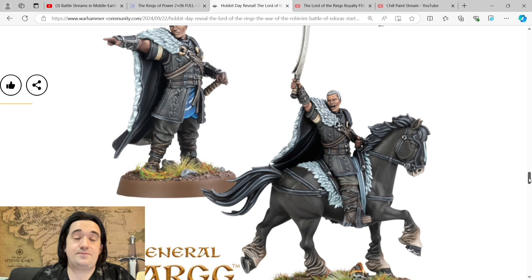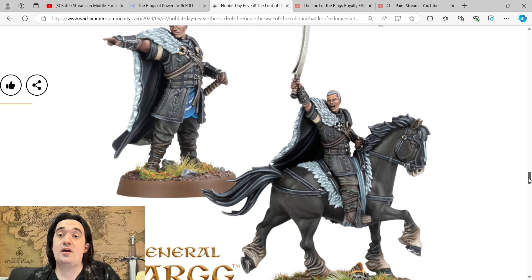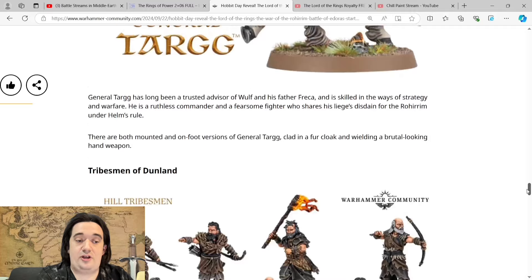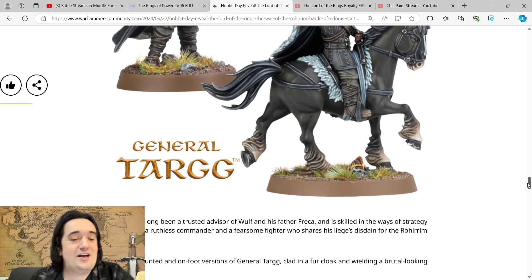I can't wait to paint General Targ's horse — a lot better than the old horses because of the muscle definition. General Targ has long been a trusted advisor of Wolf and his father Frecker, skilled in the ways of strategy and warfare. He's a ruthless commander and a fearsome fighter who shares his liege's disdain for those under Helm's rule.